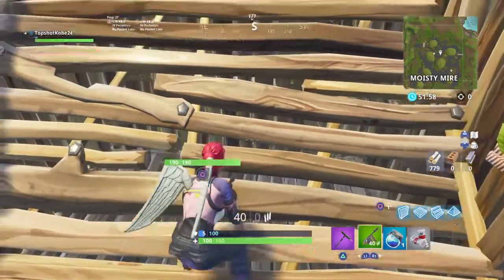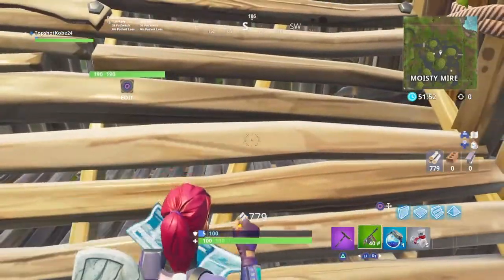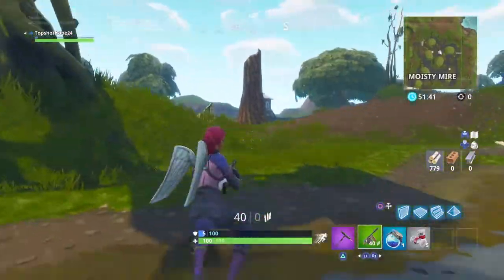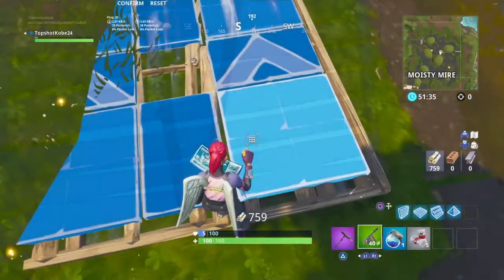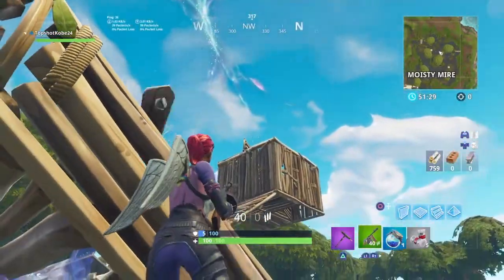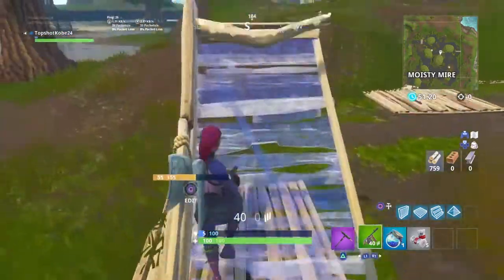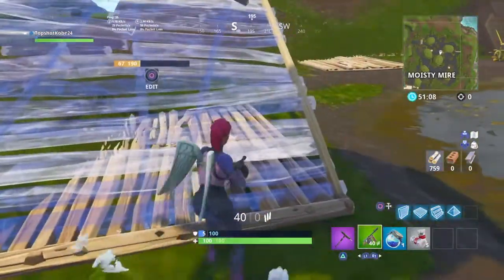I'll also be showing you guys how to make your stairs lean to one side — not sure what to call this. So if you guys want to jump down and get down like that, you just get to the right side and jump down. Because if you're in a tall 1x1 and it's getting shot down and you don't have bounces or launch pads, you just go like this. I prefer the right side.